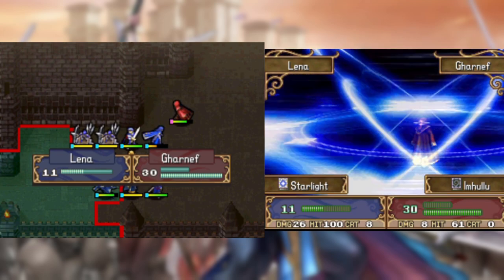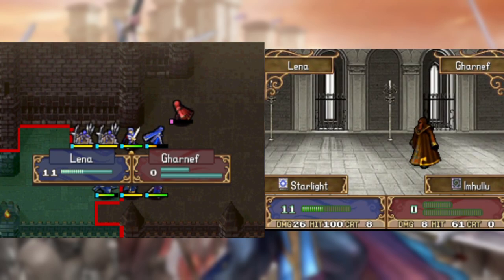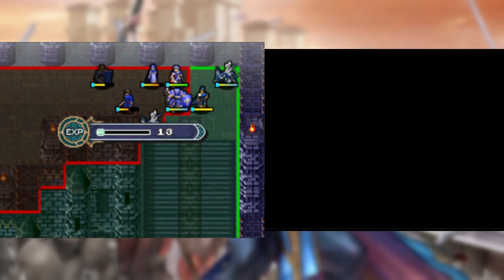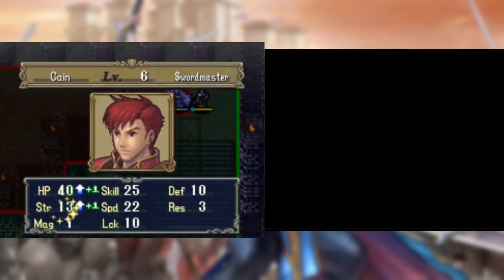Now Marth finally has a sword that'll deal 25% damage to the final boss before he's one rounded in return. After that, the chapter is pretty much one big training session, so I reclassed Kayn into a Swordmaster to see if I could get him some speed level ups.